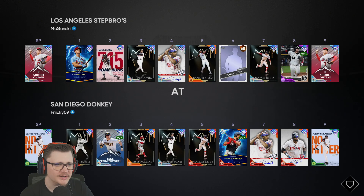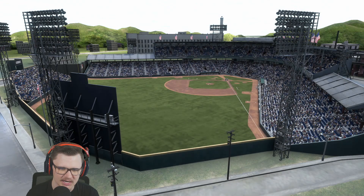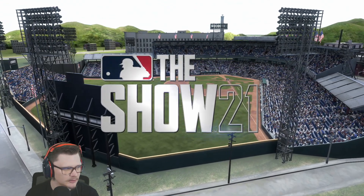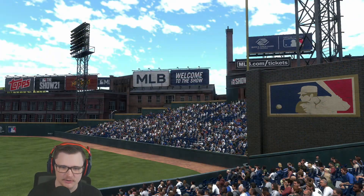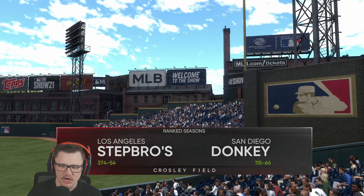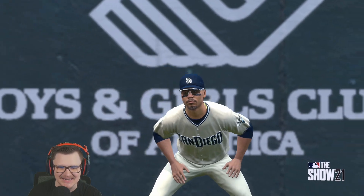Our opponent for today is going to be Freaky — I like the spelling. Mikey Mantis, Jay Cronenworth... okay this man's a little different. You can already tell just by looking at who's in the two spot and also looking at this dog field — San Diego — 115 and 66, not bad.